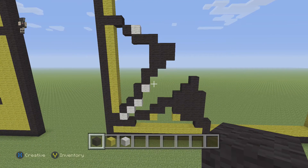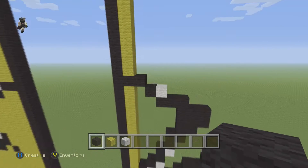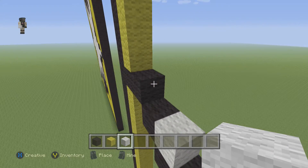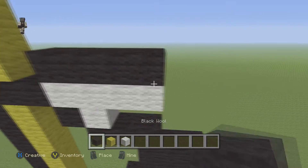Make sure it looks like this. I keep taking breaks throughout the video because I don't want to lose anybody — I have the tendency to talk really quickly. I'm trying to slow down. Then we're gonna grab our white wool and place 4 blocks — 1, 2, 3, 4. And then 4 blocks of black wool, just like that.